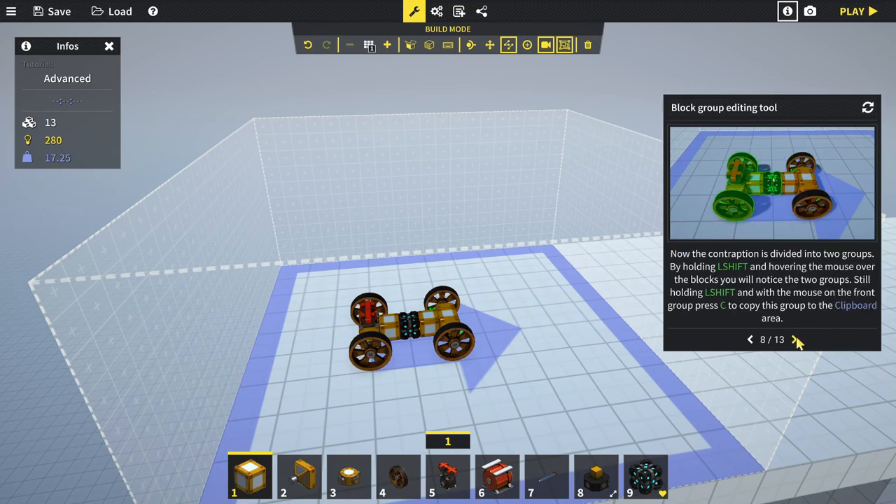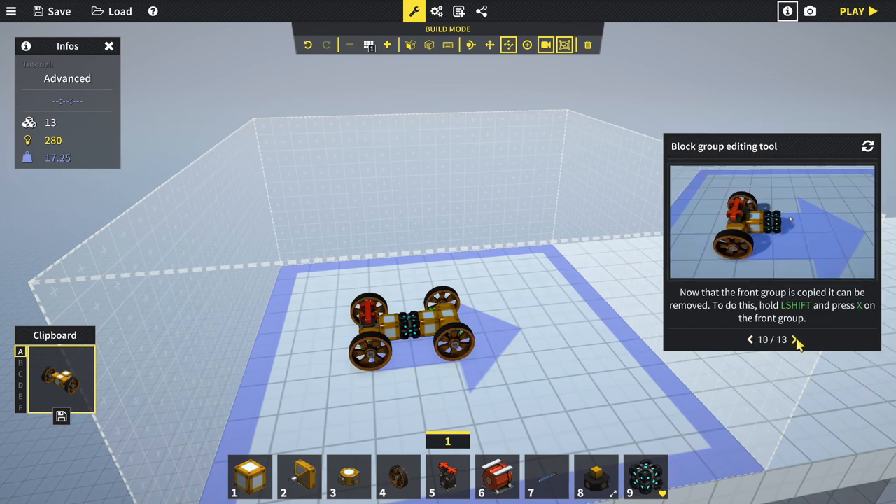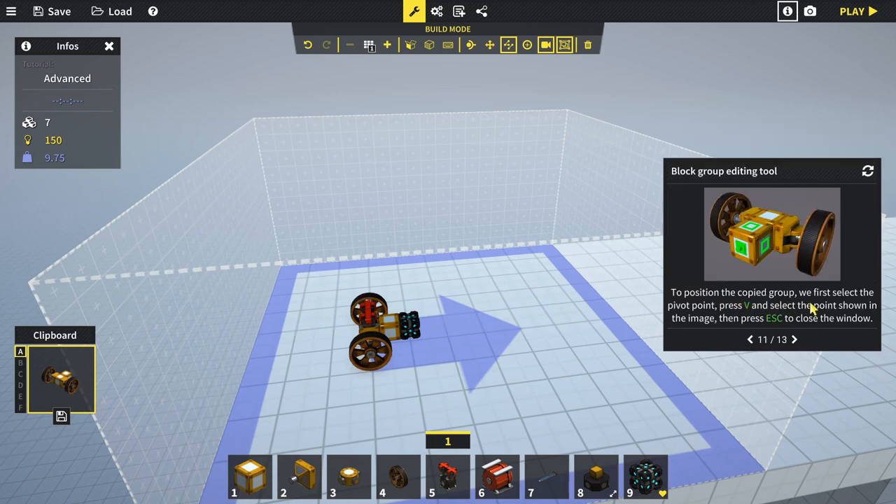Now the contraption is divided into two groups. Hold left shift, hover over the front group and press C to copy the group to clipboard. The clipboard area at the bottom holds the last six blocks or groups copied. With the front group copied, hold left shift and press X to remove it. Then press V to set the pivot point to the indicated position.